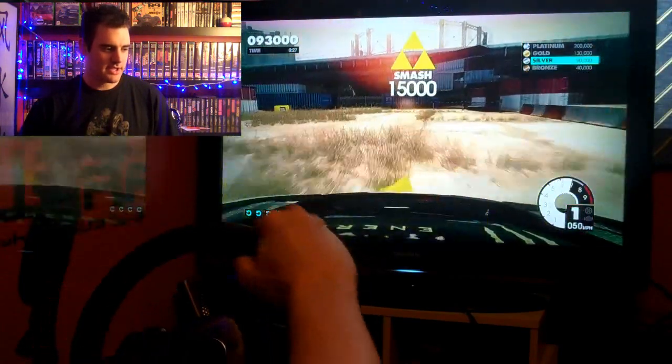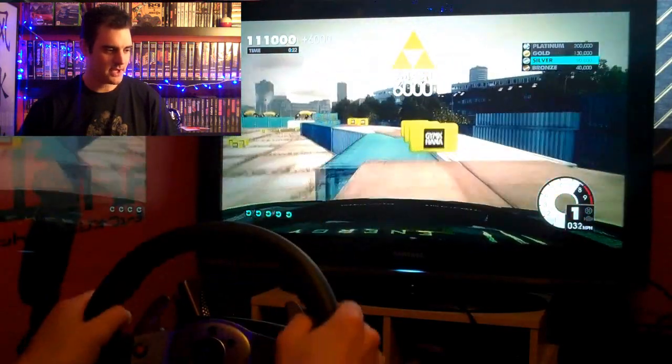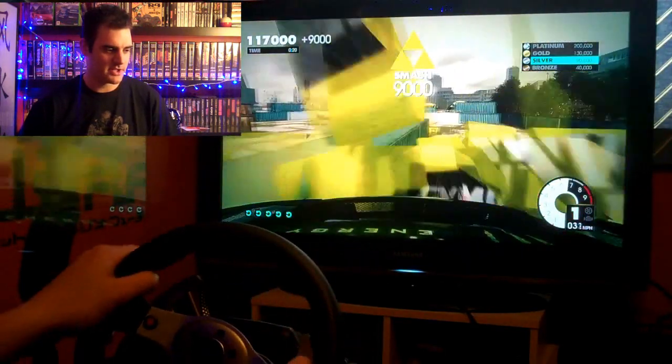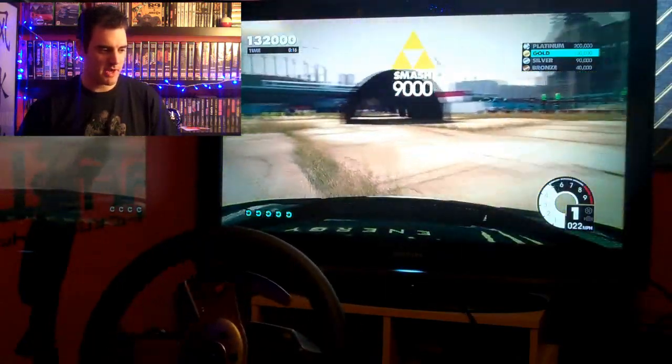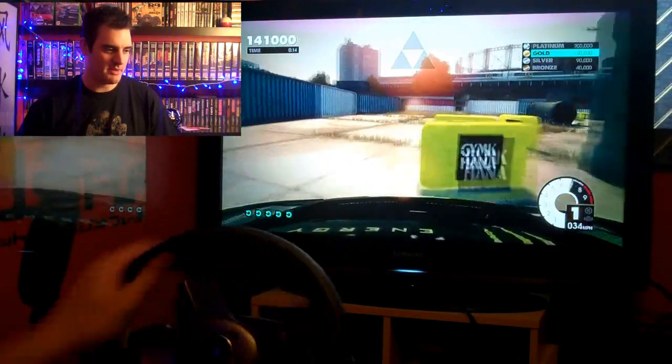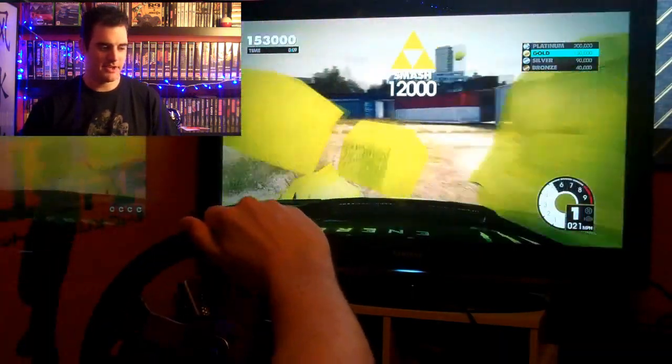Going around the outside there, this is using standard wheel settings and full seat back on the wheel, up the ramp. And this is kind of where I make a couple of mistakes. I didn't have the handbrake mapped as I should have at the time, so I couldn't get the handbrake down as I wanted to. Getting into the slide here, I had an idea of how to go around it.